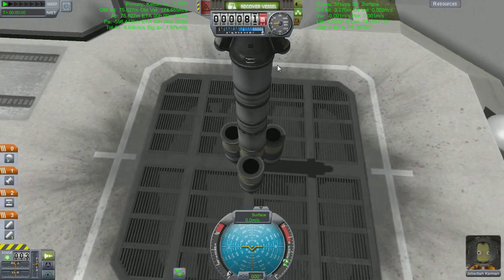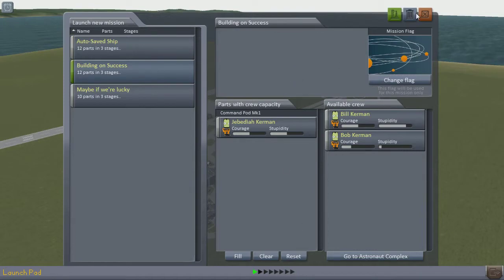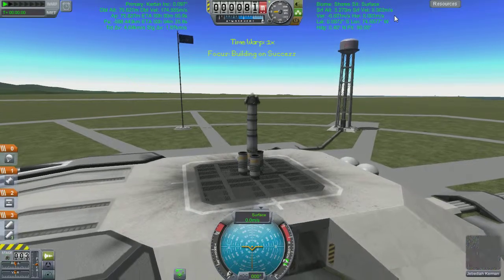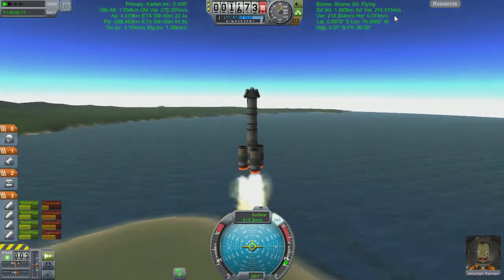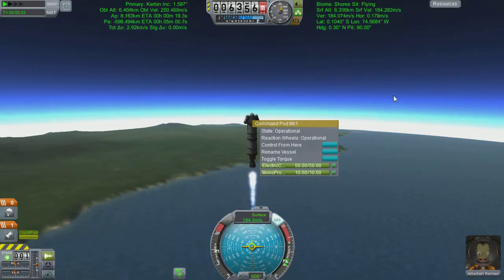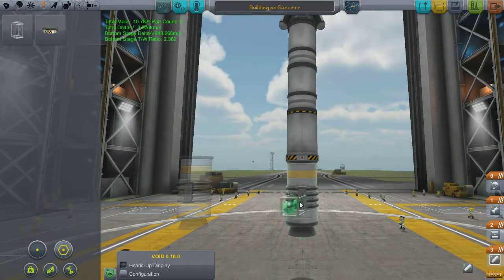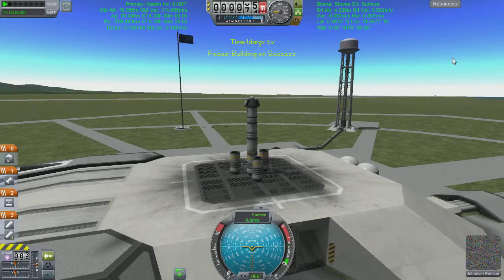What we're going to do this time is just sit on the launch pad and do some science, because we can get a little bit of science from the launch pad and not actually waste any flight components. After doing that we're literally just going to go straight back in for another launch of the Building Upon Success. After the ridiculously long loading screens we're back. I've made a mistake straight away - the side boosters pop almost immediately. So after messing around with it I just threw some metal girders on them, and job done.